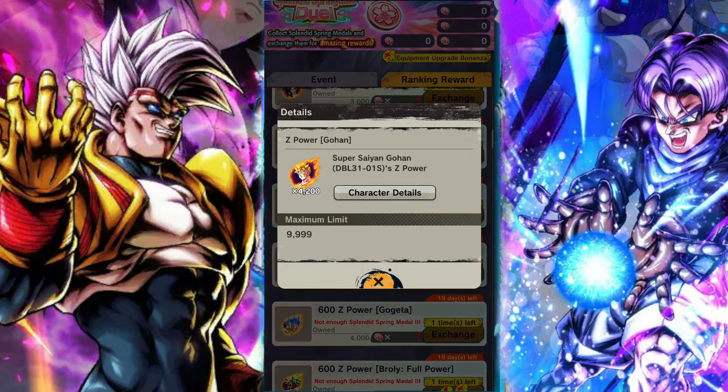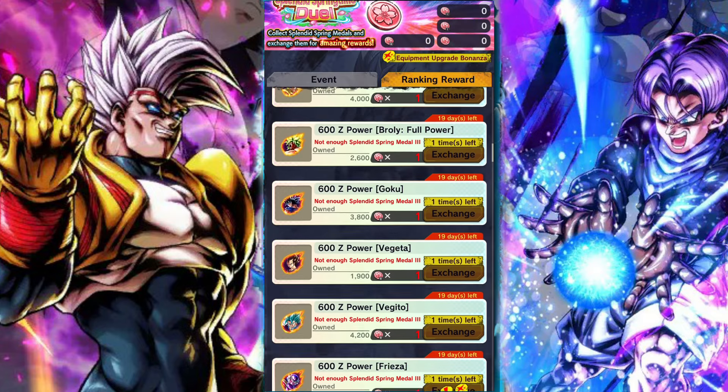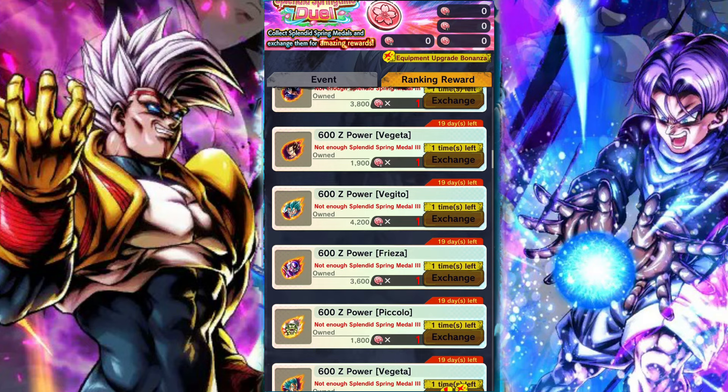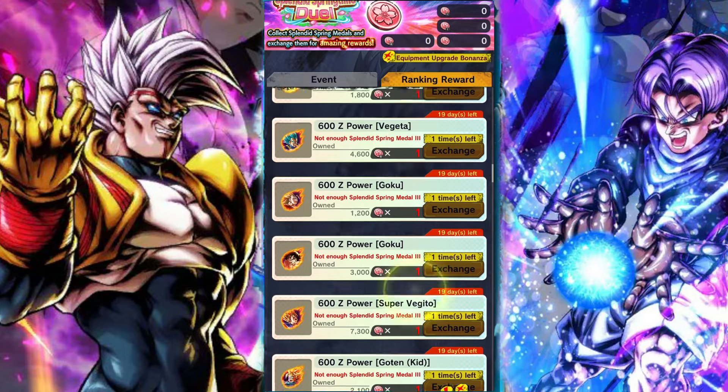Future Gohan is a fantastic pickup, being an excellent choice in terms of the Future Saga team. He's on a ton of teams — you can run him on Son Family and so many others. Future Gohan is really just aging splendidly. He's aged out a little bit now, but his Zenkai will be coming around the corner soon, and I can promise you you're going to want this guy's Zenkai.